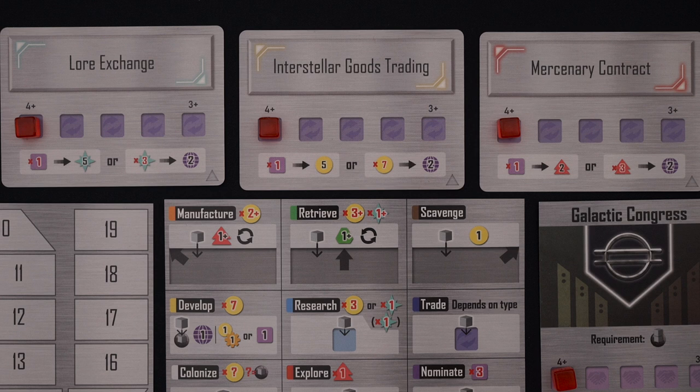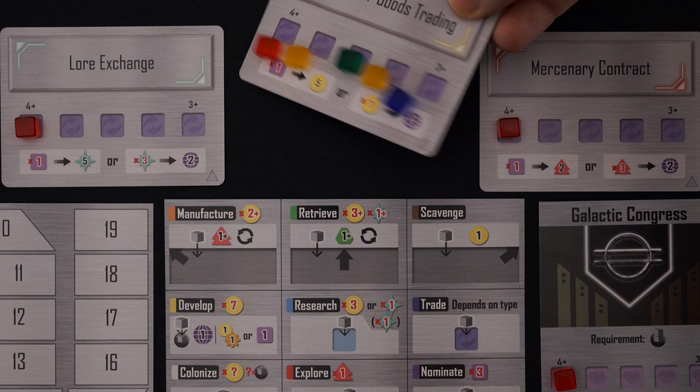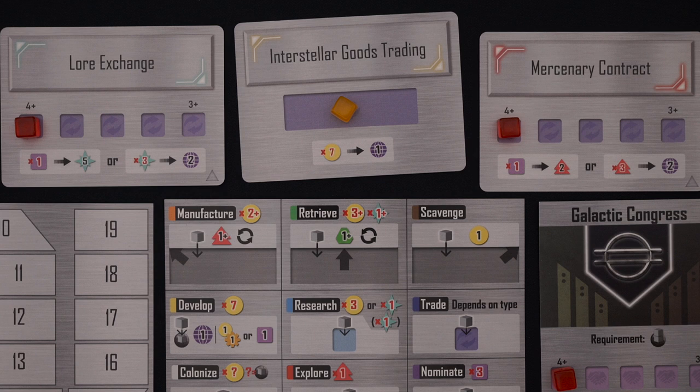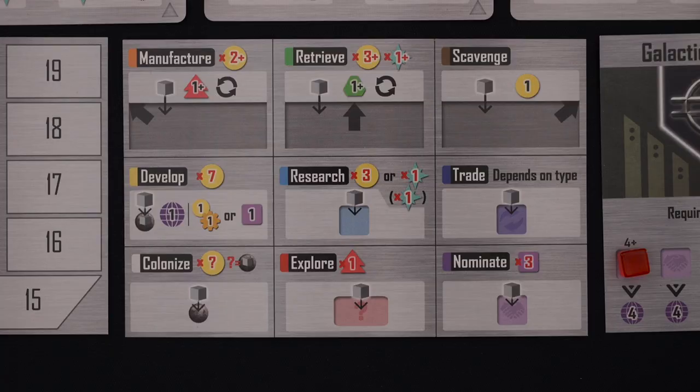Next let's look at the trade action. This allows you to interact with the trade cards we placed during setup. Place a cube onto an available space and then you have two options. On this card for example, you can spend one influence and gain five credits, or you can spend seven credits and gain two prestige. If there are no spaces left on the card, you won't be able to use its ability. However, being full up means that during the next galactic phase, a golden age will be triggered, returning some action cubes to players and flipping over the card. Once flipped over, the action is less valuable but the card can accommodate any number of action cubes. It's also worth noting that if you don't have enough resources to make a trade, you can't take this action just to block off a space.